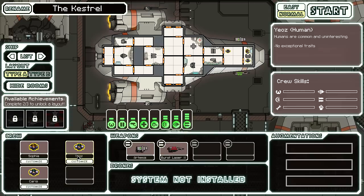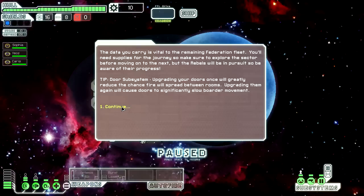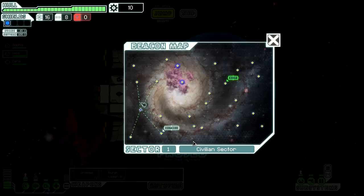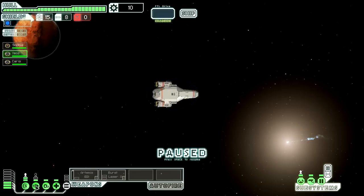Let's pick the default ship and get started on normal. You'll see there's a lot more event texts and varied events in this build than there were previously. It was a fun game before but it's even better now. Let's assign our crew members to their posts, jump, and go check out the distress call — that's always fun.